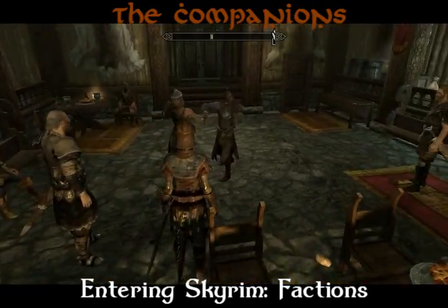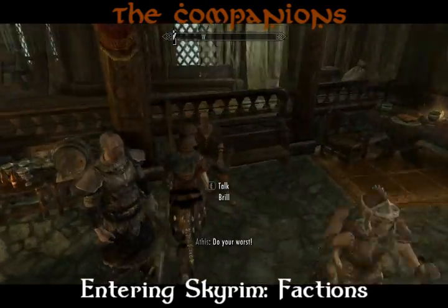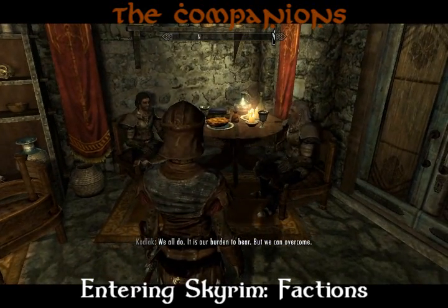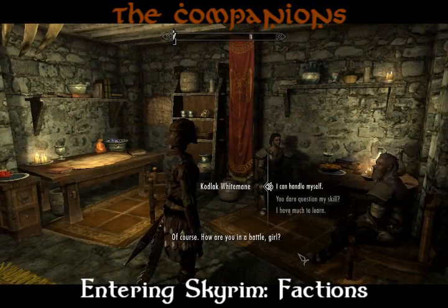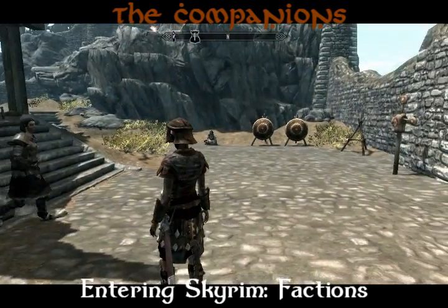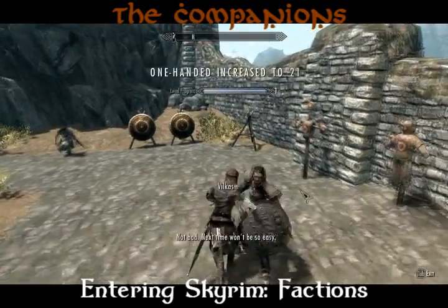After entering, you will find Kodlak and Vilkas talking in Kodlak's room. Speak with Kodlak and he will want to test your skills in battle against Vilkas. Follow Vilkas, whack him a few times with your sword, and you're in. And that's all there is to it.